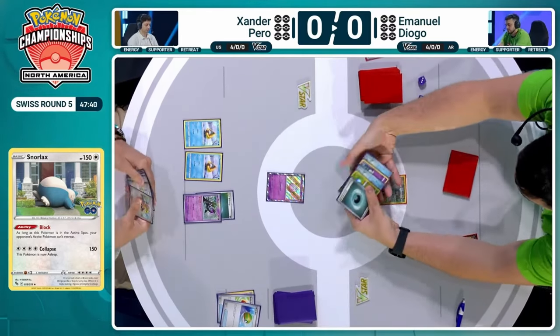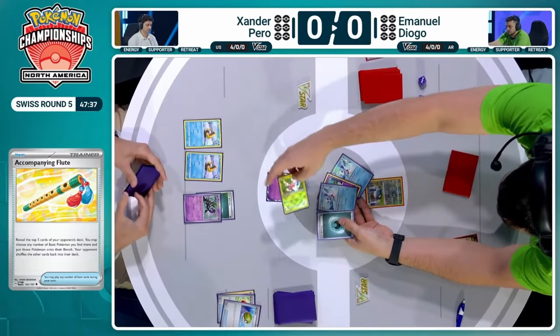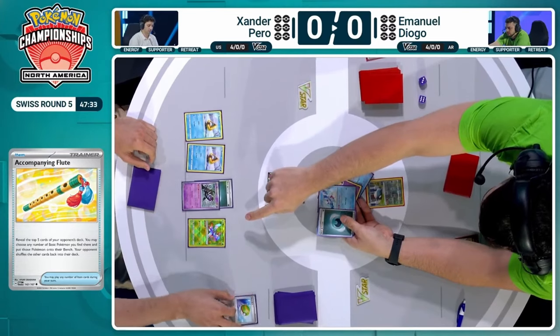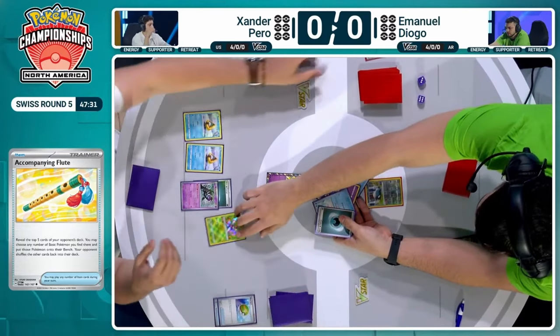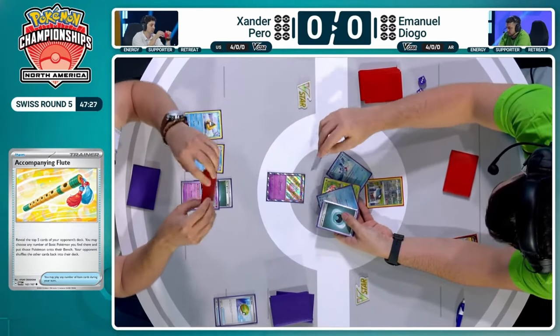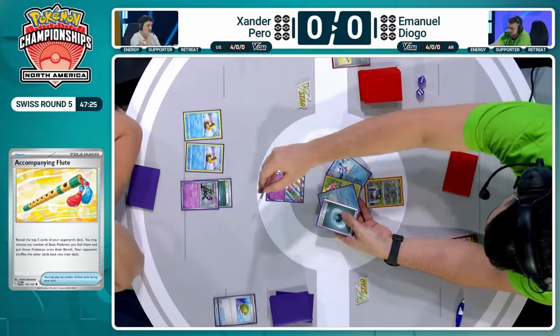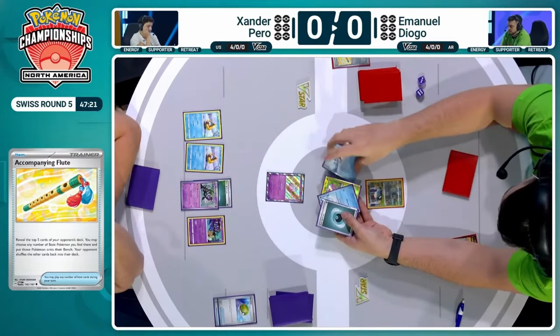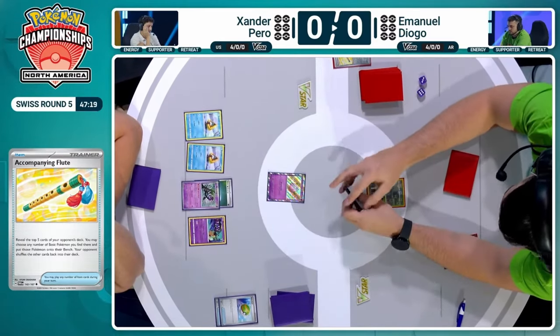We see that Accompanying Flute, that brand new card from Twilight Masquerade. Reveal the top five cards — if there's a basic, you bench it. However, Radiance Arena — definitely not a super beneficial Pokemon. I think Emmanuel recognizes that as he can pick a different Pokemon. I think it is in Emmanuel's best interest to not have that Radiance Arena in play if possible, so that the damage counters will hopefully build up on Xander's side of the field.